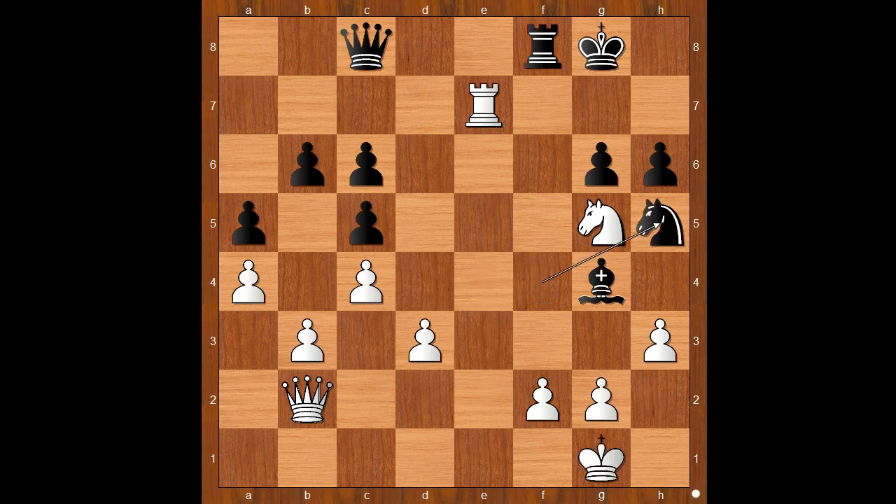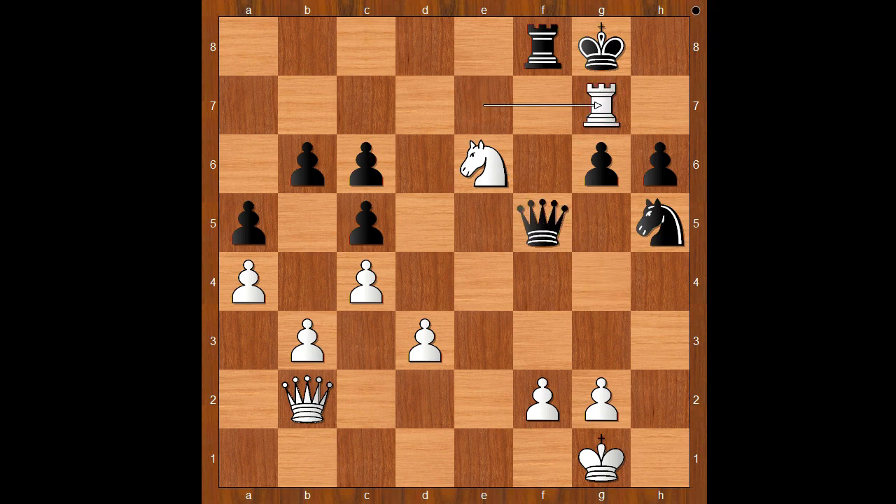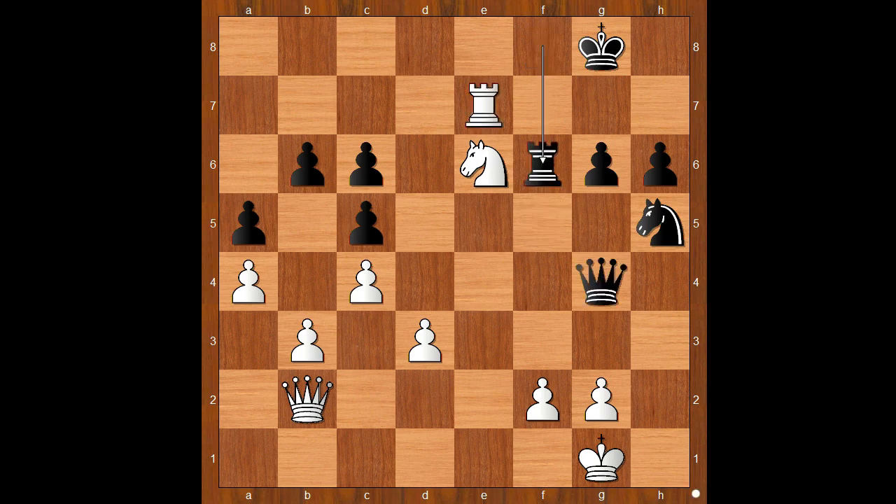Back to our game: knight to h5, pawn takes bishop, queen takes on g4, knight to e6 attacking the rook, rook to f6. If queen to f5, then rook to g7 check, attacking h8, rook to f7, discovered check, king to g8, rook takes rook check, winning the game. Back to our game - rook to f6.